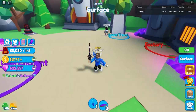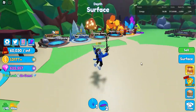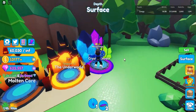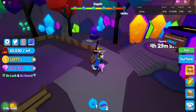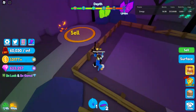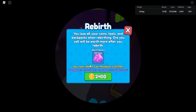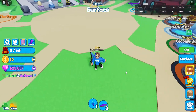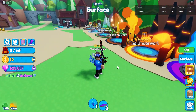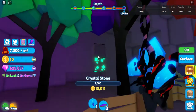Now, what is another way to get gems really fast in the game? Well, what you do is you want to rebirth a bunch. Rebirthing in the game will help you so much. Also getting these chests as well. I'm going to rebirth real quick — 240 billion — and I just got 600 gems for one rebirth.